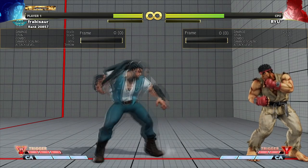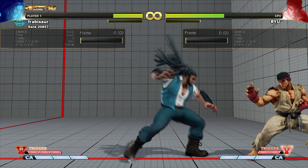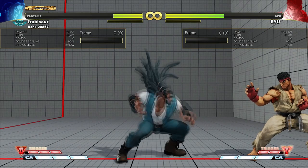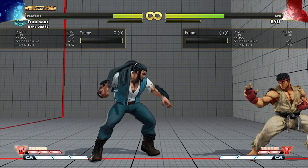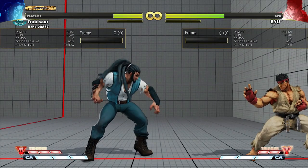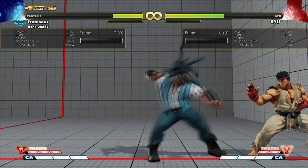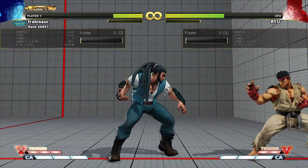The number one thing your opponent has to give up to do corner pressure is their feet — that's the only thing they have to sacrifice. The exception is Guile, who can just throw booms from a specific range over and over and chip you out, which is really rough. You can EX fireball back through, but without meter it can be a near checkmate against certain characters. Outside of that, everyone else is giving up their feet to get closer to you, and that's your opportunity to keep them at bay or confirm your way out.